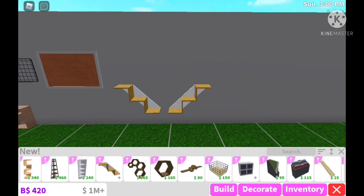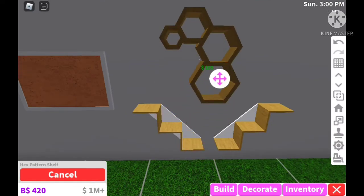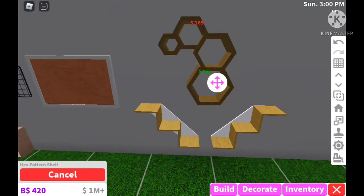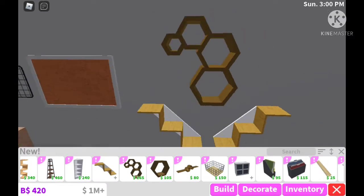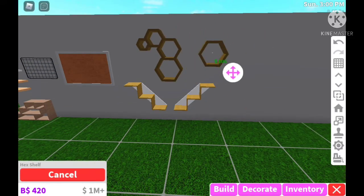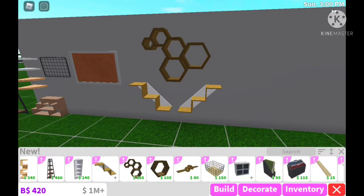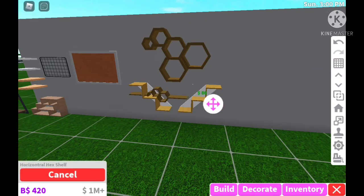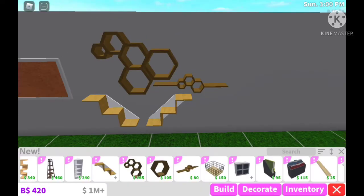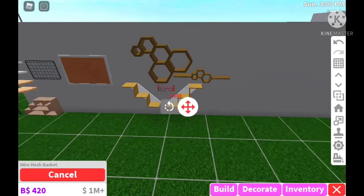We have a hex pattern shelf — Bloxburg really hit it out of the park with this update, I'm loving every item. They also have a hex shelf, and you can connect the two together. I bet you can use resizing on these as well. They now have a full hexagon shelf set in Bloxburg.